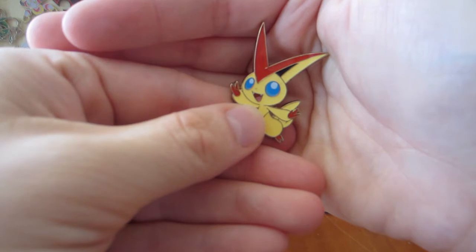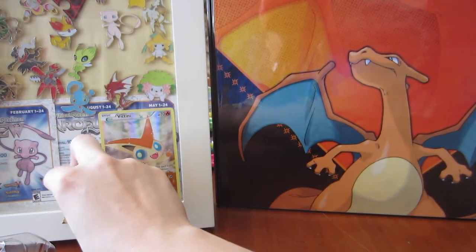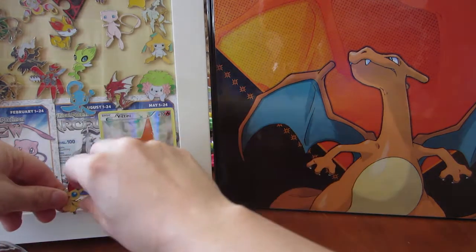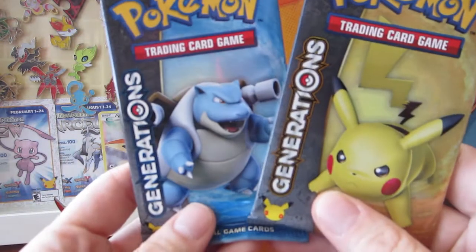We also have this pin here. Look at that! Look at the blue eyes! Victini is the victory Pokemon and it's definitely super awesome. So we're just going to go ahead and put that there. And don't forget that you can go on for the month of September and download the Victini onto all of your Mega Ruby, Alpha Sapphire, X and Y games.